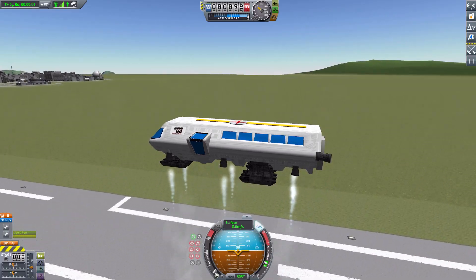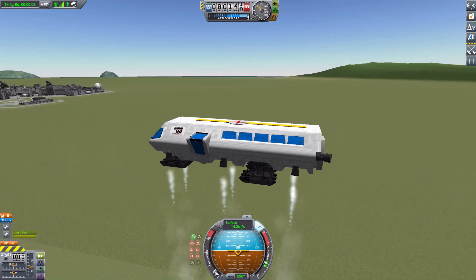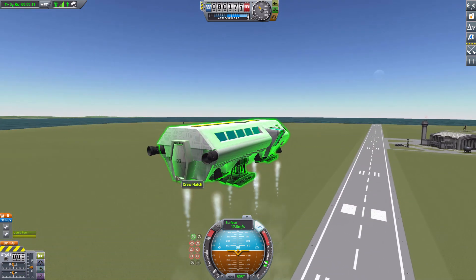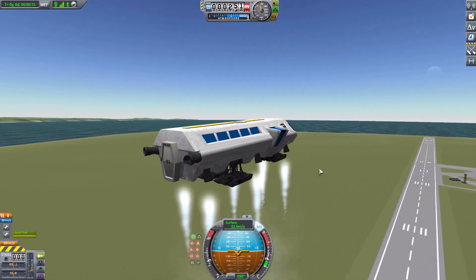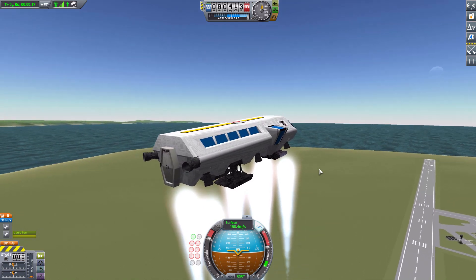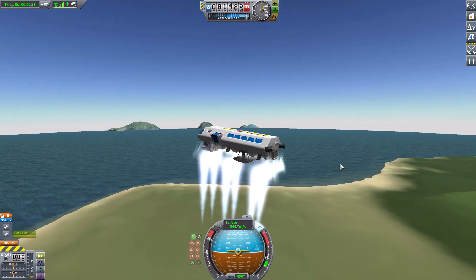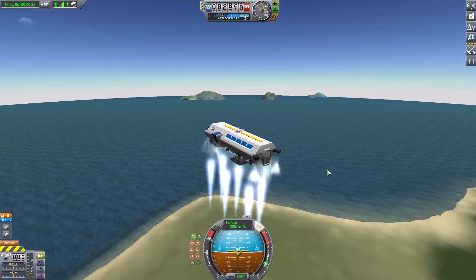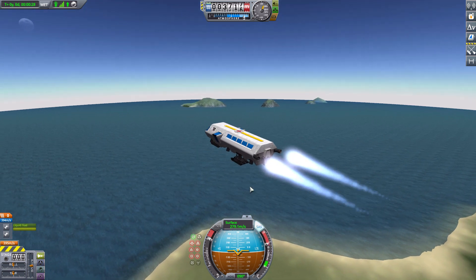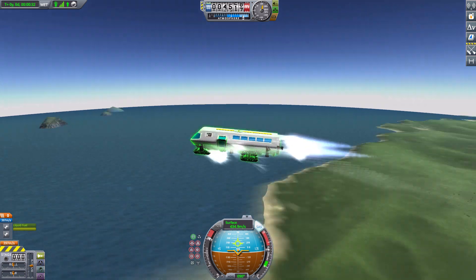Throttling up and we already have liftoff with barely any thrust — maybe 10 percent and we're already going quite nicely. Throttling all the way up and we are easily going to make it into space on just those lift engines. Turning those off now and activating the rear engines — and we are away.